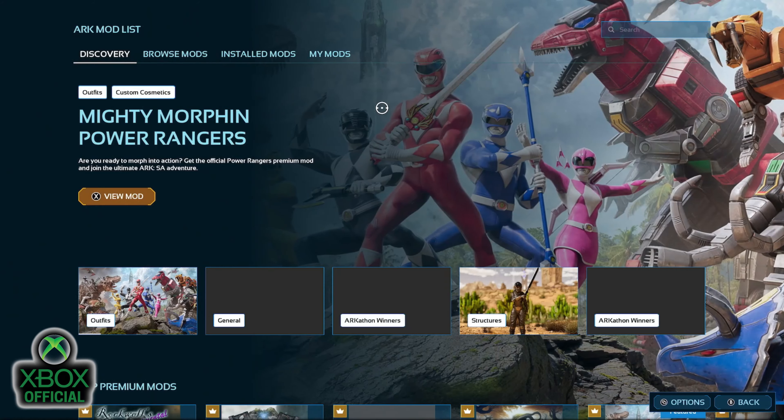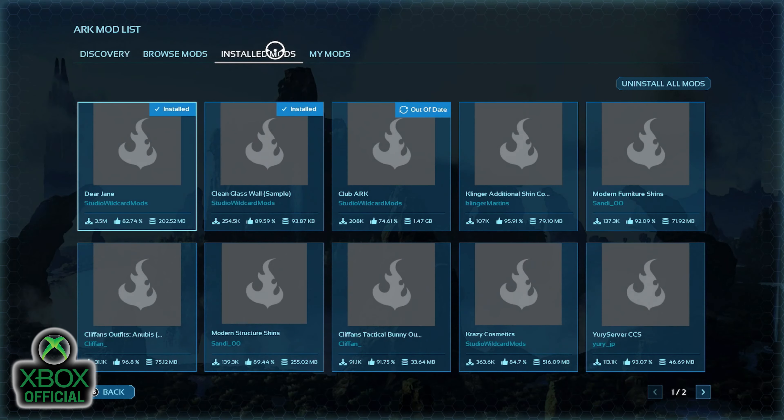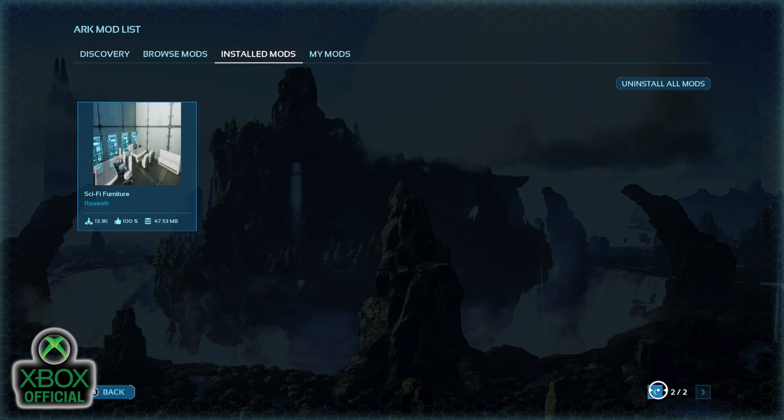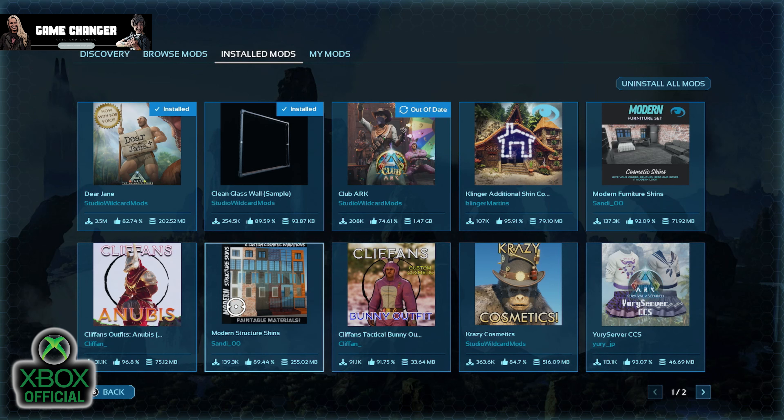You can see all this content in the mod list - you haven't installed any of that. There's a Dear Jane one and another, plus a second page. All of that you have encountered at some point in the past - it didn't show up visually, but it's been downloading in the background. You might have flown past a guy on a wyvern dressed as a bunny rabbit and it installed in the background. You can't use it because you haven't actually installed the mod, but it's there.